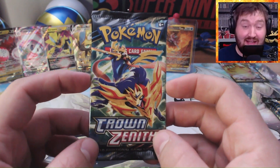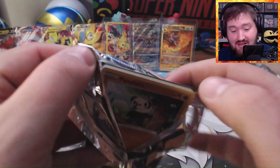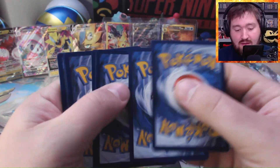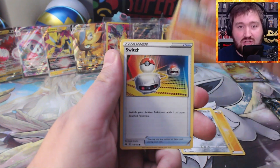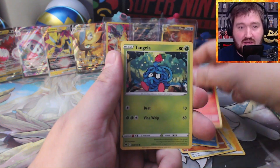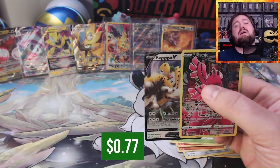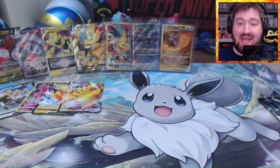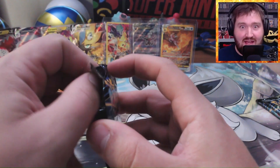Pack number six — let's keep this going. I've never had this kind of luck. Did I eat a four-leaf clover or something today? Code card. Lost Vacuum, Luxray, Metang, Panjam, Switch, Snorunt, Larvesta, Tangela — it's Oricorio, and Regigigas V! The hits keep coming. I've got eight hits out of six packs, and I've got the promo cards in there as well.